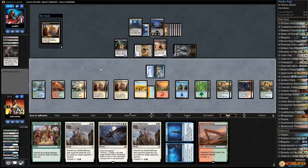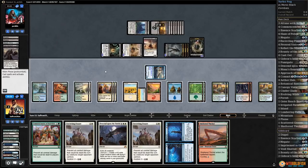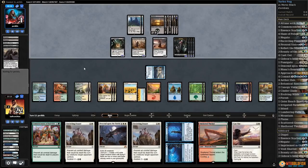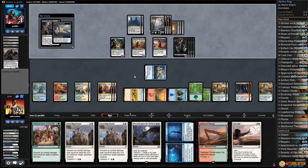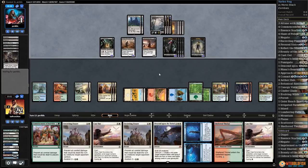Play Aether Hub and pass — I don't think we have to do anything. Opponent makes a Zombie, sure. I mean, we could just Descend Upon the Sinful — let's just pass, we can Fog and draw. Discard a Fevered Visions. We just resolve a Fog and that should be game. Dark Salvation kills our Kefnet — let's draw a card. Kefnet down, but I think our opponent still just loses to Fevered Visions.